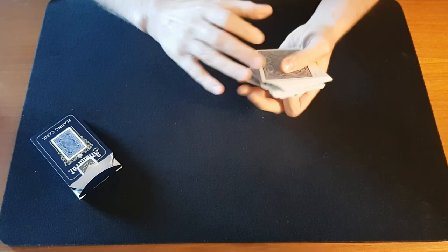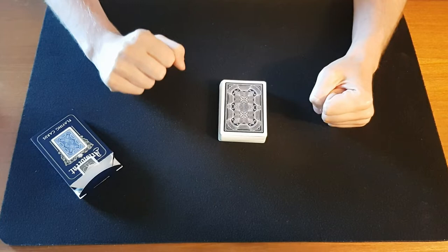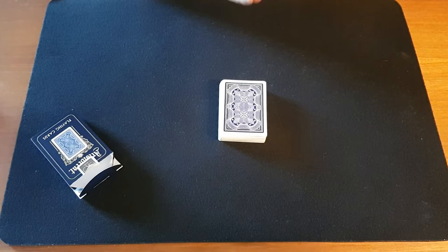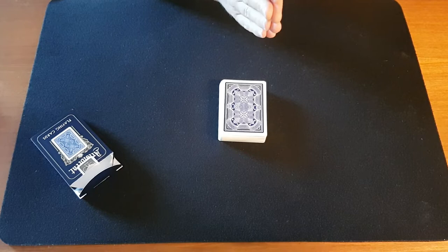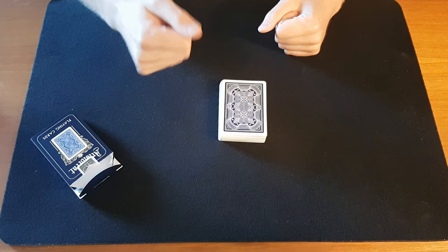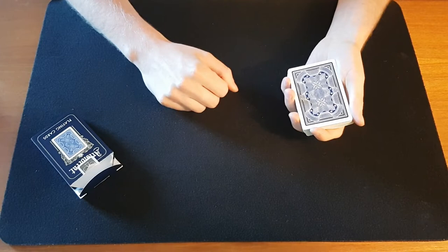I can feel you concentrating on your card, and I'm pretty sure which one it is. I'm going to place it in the ideal place in the deck. It's done — your card is now on the only place in the deck which corresponds with the number of letters in its name. For example, if it's the Ace of Diamonds, we're going to spell out A-C-E-O-F-D-I-A-M-O-N-D-S. Don't forget the 'of.' Let's go.